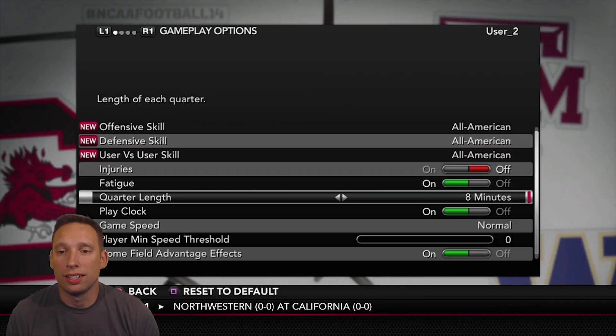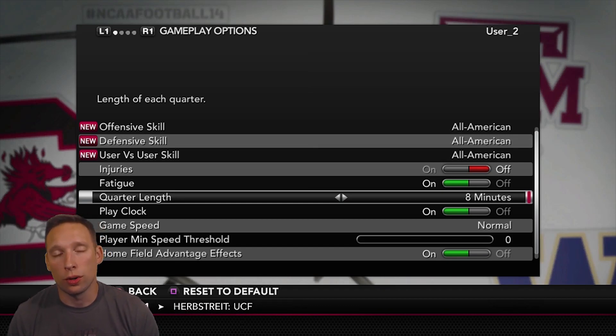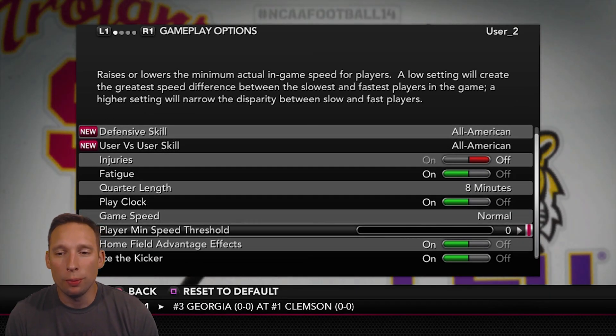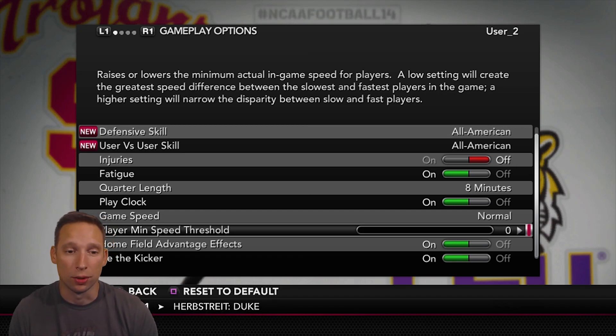Another thing I'll be doing is putting the quarter lengths at eight minutes — we got to get those rushing attempts with Taylor. I'm hoping to get about 20 to 25 rushing attempts each and every game by putting it at eight-minute quarters. Also, we are only going to be playing offense, so the game should go pretty quickly. Player threshold — I got that on zero. If you're fast, I want you to be fast. If you're slow, I don't want you to be able to suck me up.